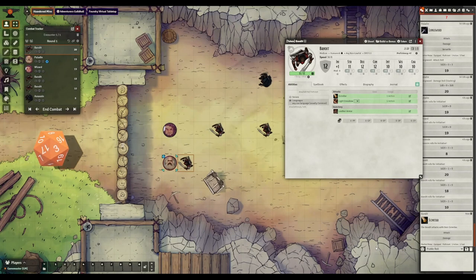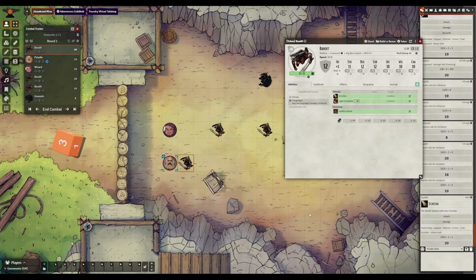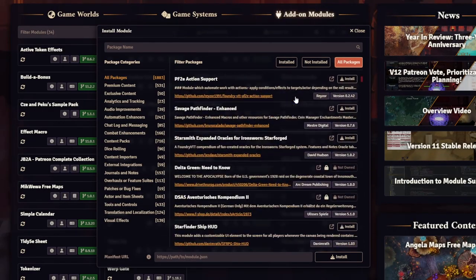In my opinion, Foundry VTT is one of the best virtual tabletops out there for playing tabletop role-playing games. It has a steady cadence of major updates that bring new features, an incredible modding community that adds almost any feature you could need, and it's available for a very fair one-time purchase price of 50 US dollars. However, there are still many ways that it could be improved. Let me give you my 5 things that should be improved in Foundry VTT. Stick around for the last one because it's a topic I don't think anyone else is really talking about.